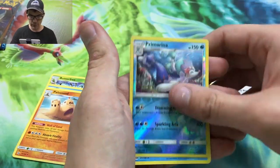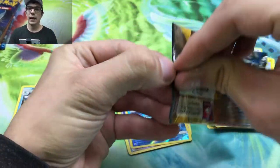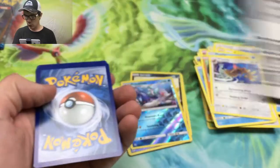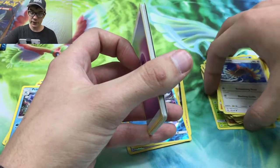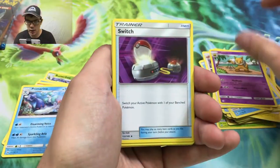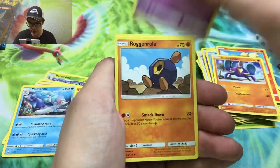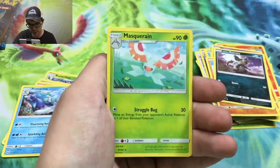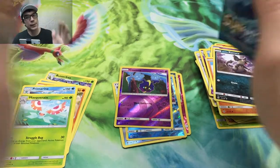We got a Buizel! We got our first reverse rare in Primarina, and we get the Primarina regular rare. Come on now, we gotta get something out of these blister packs - we're oh for four right now. That's not exactly how I wanted to start it. Right here we get a psychic energy and Hypno - all the way down to an uncommon. I wish Hypno was a little bit better, I like Hypno. I actually got a shiny Hypno in Pokemon Let's Go and I love it - he's all pink, he's slick. We got an Alolan Rattata, Cosmog reverse, and a Masquerain. We are not hitting anything right now, but we still got three packs after this.